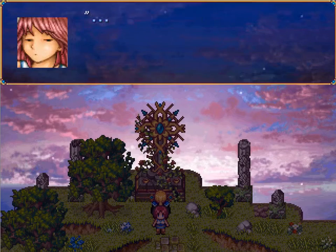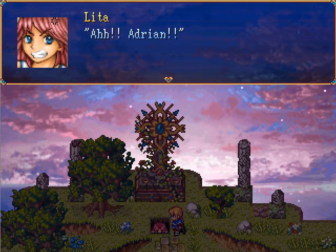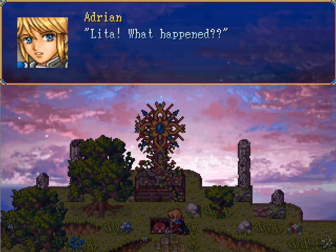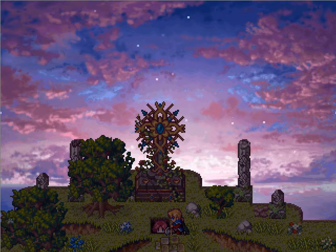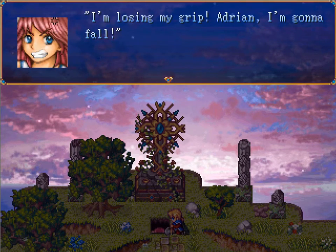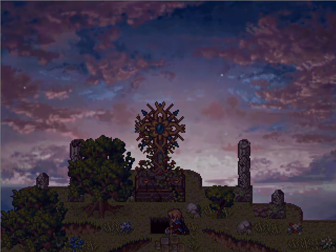What about inside the giant glowy cross thingy? Adrian! Lita, what happened? What do you think happened? She just fell in a hole. Something opened up under my feet — are you blind? I'm losing my grip, Adrian, I'm gonna fall. Grab her, Jesus Christ. Take my hand. Nope. You're an idiot. So far, I hate these characters.